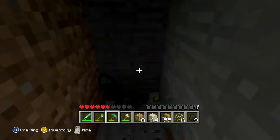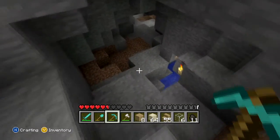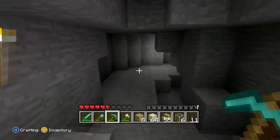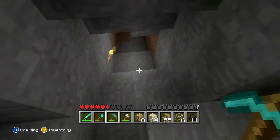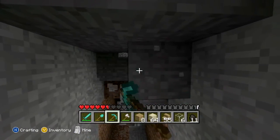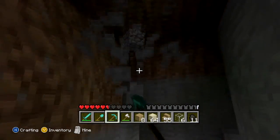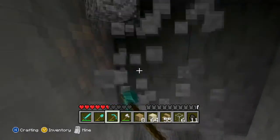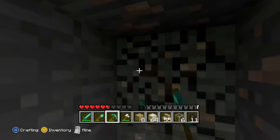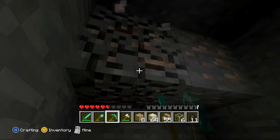Okay, we got a nice coal vein here. See what else we got down here. It's been a few episodes since we've been down here — it's crazy. Hopefully nothing has spawned. Nope, I definitely hear some. Oh, we got iron! We have iron! All kinds of iron from this.